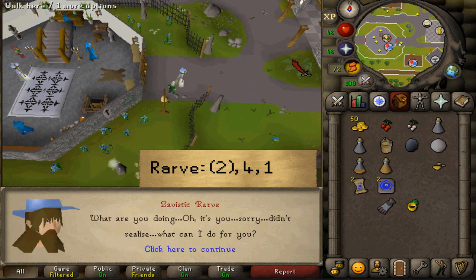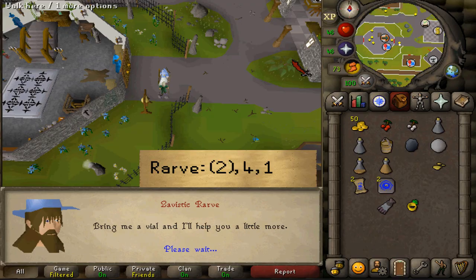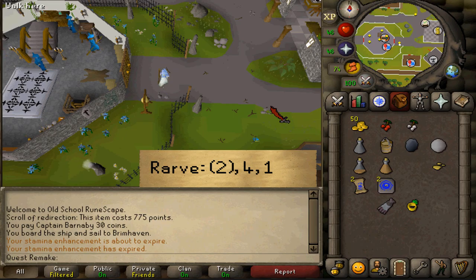Talk to Rarv again and select option four, then one. Unless you've done Zogre Flesh Eaters, in which case it is two, four, one. He will then teleport us to the magic store in Port Sarim.